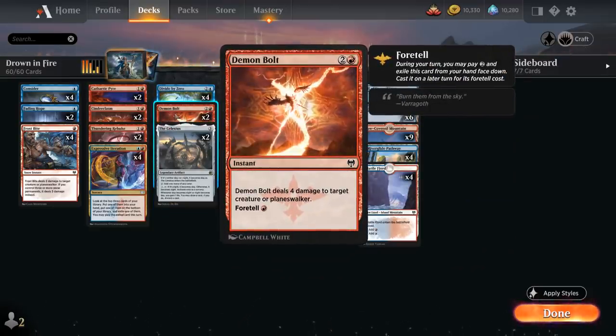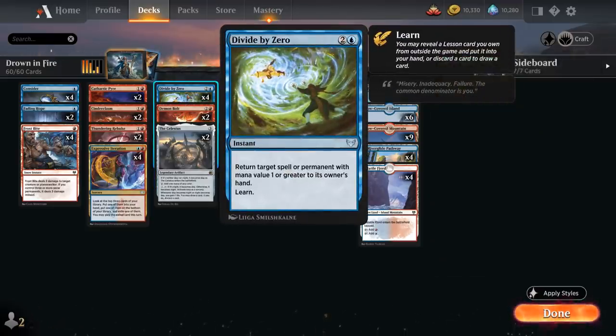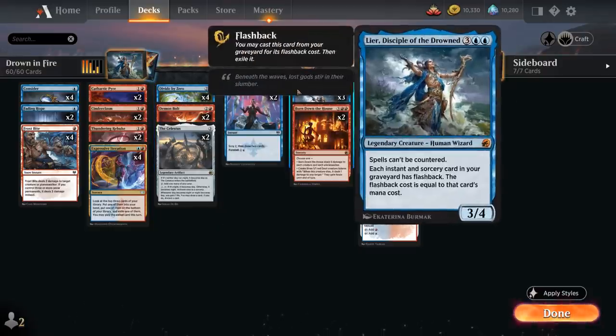We've got two copies of Demon Bolt — a card we can foretell and then cast for a single red to deal four damage to a creature or planeswalker at instant speed, which can even take out a Skarrgan Hellkite after getting crewed. We've got the full playset of Divide by Zero as our main counterspell, but the beautiful thing about it in this deck is that it doesn't actually counter anything, so it still works with Lear in play.